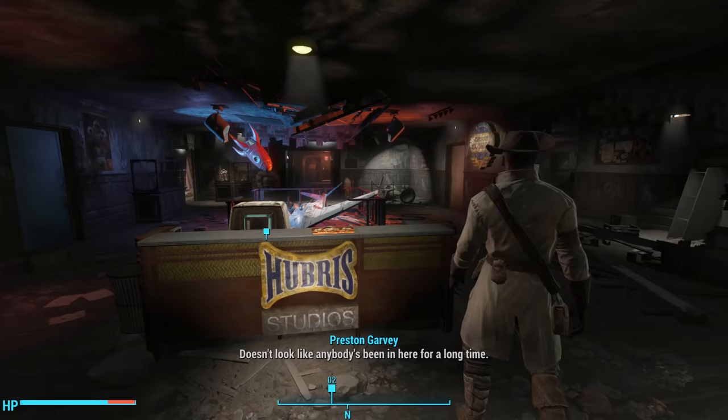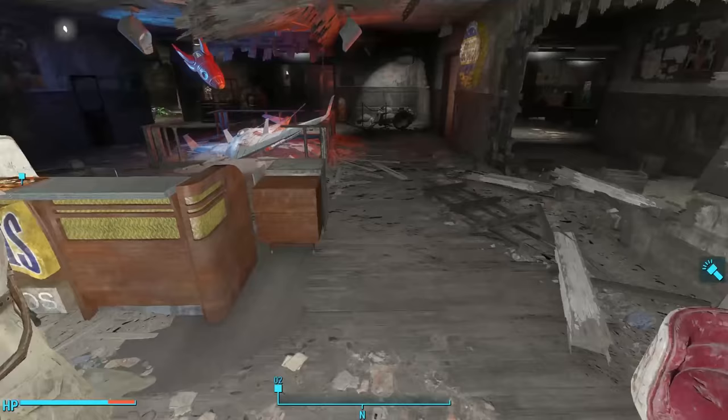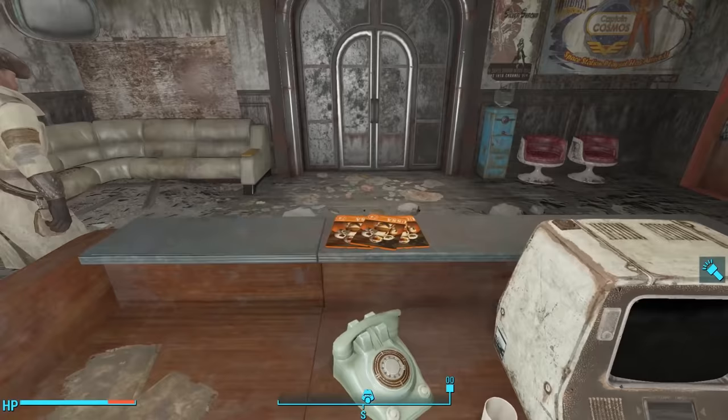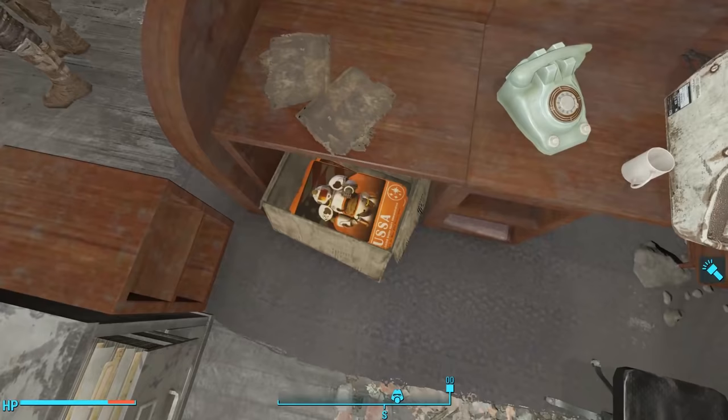On the other side of the door, we arrive at the lobby. Doesn't look like anybody's been in here for a long time. We see toys hanging from the ceiling and terminals off to the left. Going behind the reception desk, we notice something on the counter — USSA, United States Space Administration. Looks like the government really did visit the set and started passing out flyers. Back on the other side of the terminal, we see a box filled with more of these flyers and an overdue book on the ground.